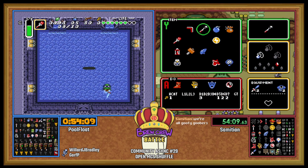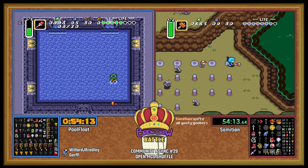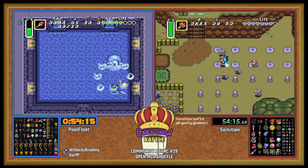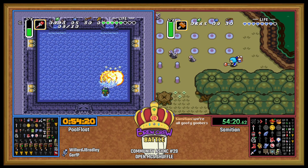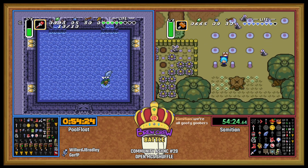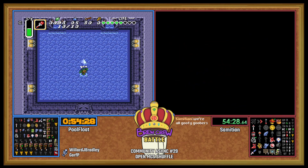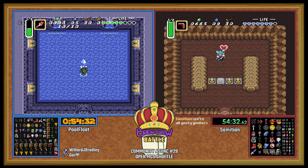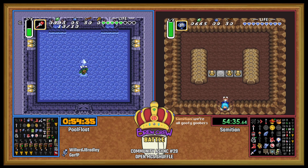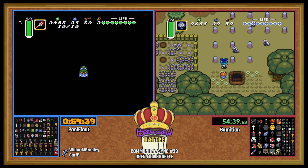Sam doing some big thinking? I looked away for one second and when I come back, Sam's just standing there looking at some rocks. Loot for PoolFloat and a crystal — first crystal, I think. Ooh, free health.